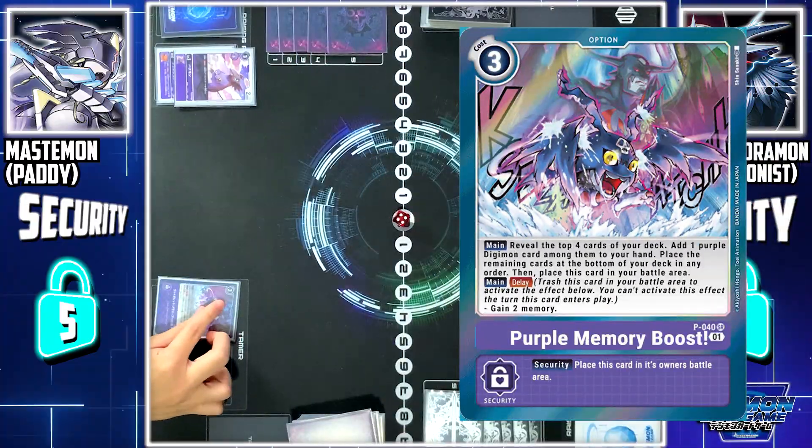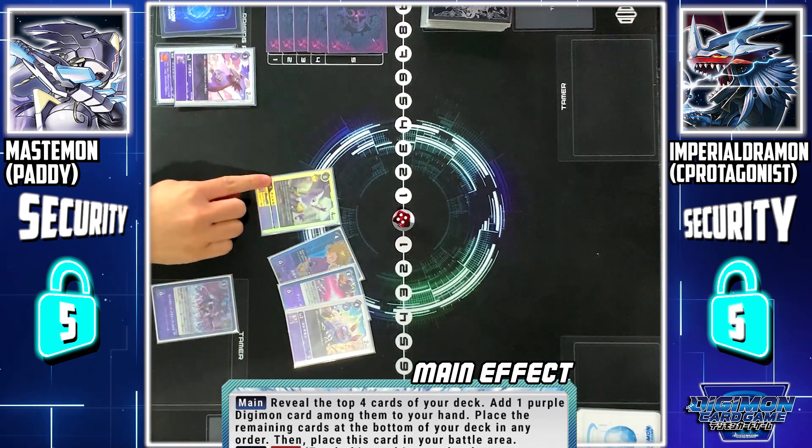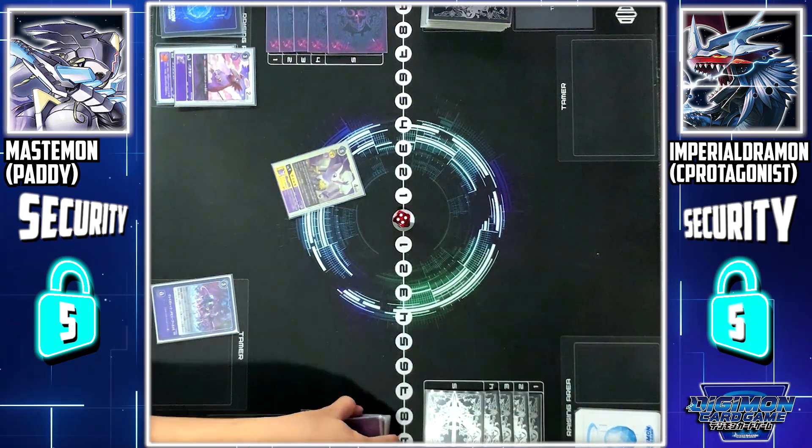I end my turn by setting purple and — it's good — and look at the top 4 cards on my deck. I add 1 purple Digimon to my hand, and the rest goes to the bottom. Turn pass.